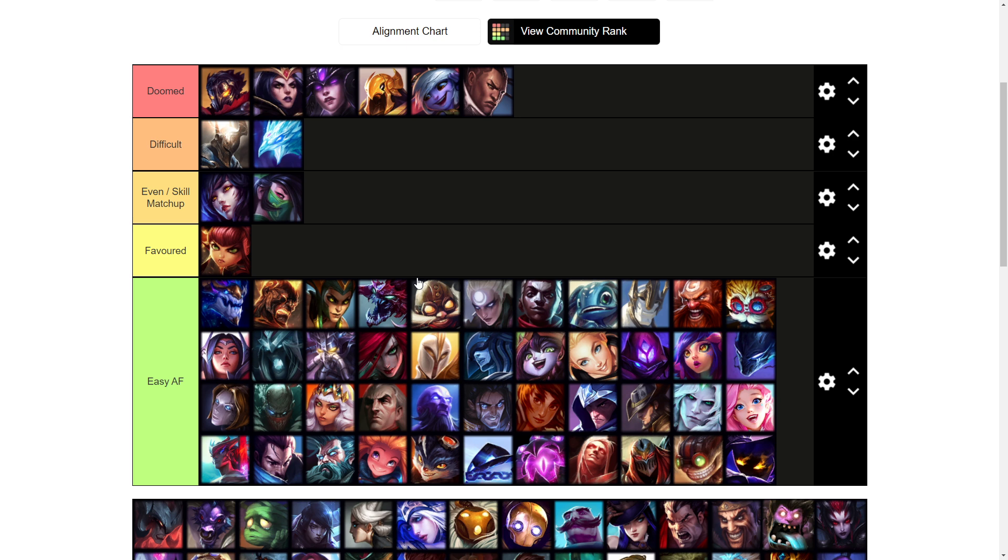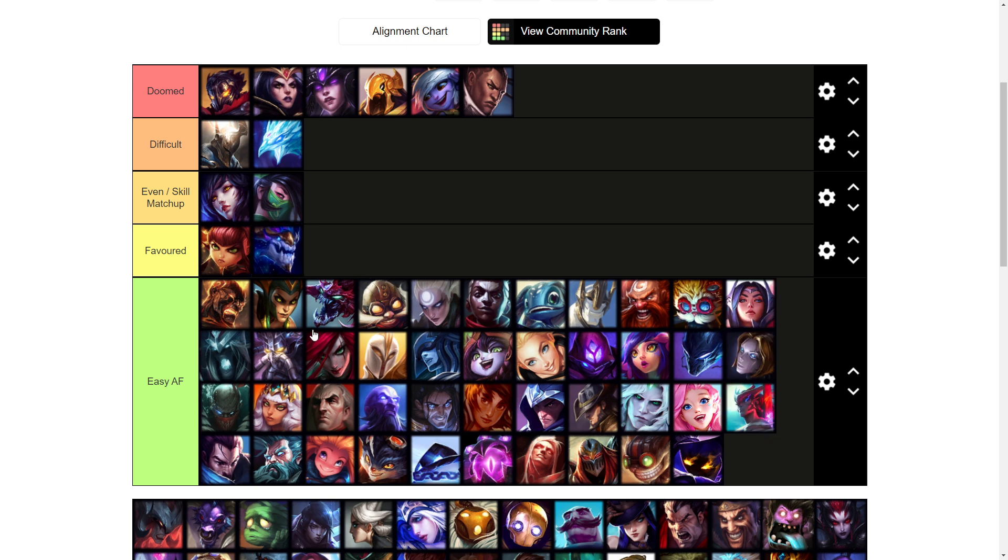Annie I might even put as a favorite matchup. She has very low mobility, very telegraphed spells, and it's just really free. The only time you need to worry is when her stun is up, so as long as you play off her passive stun and go in when she has no stun available, you just beat her for free. Aurelion Sol is another very favorable matchup — if he ever walks up for minions you can just E-Q onto him and he can't peel you off him easily.